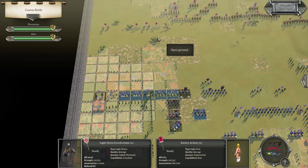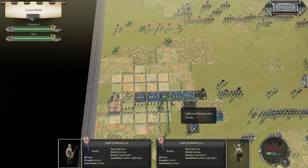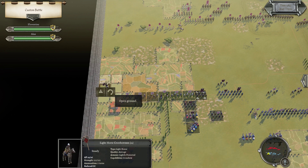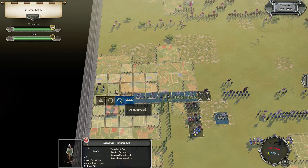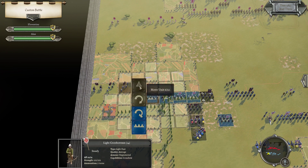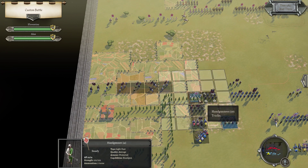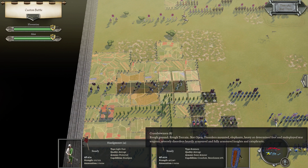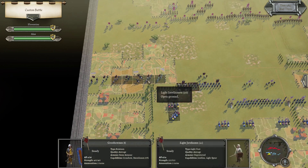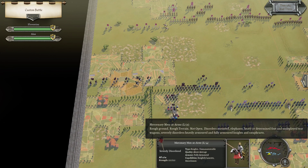There's nomad light horse — one, two, three. I don't really want to advance too far, so just hover like this. Get the men-at-arms around — should threaten him to stay in the rough grounds or something.